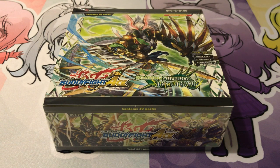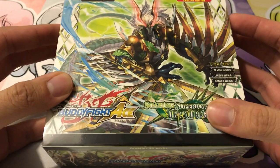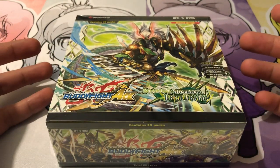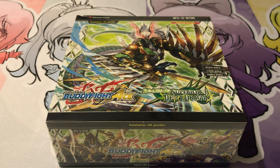Hey YouTube, Kira Qualia here, bringing you all my Future Card Buddyfight Ace Soaring Superior Deity Dragon box opening. Got the new set in today, so very excited to open it up and see what we get. For this set we have support for Dragon World, Legend World, and Danger World.